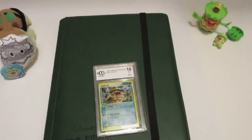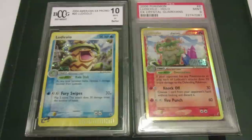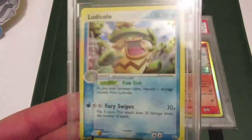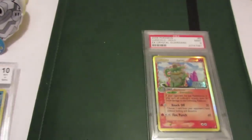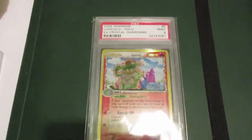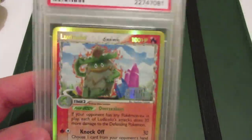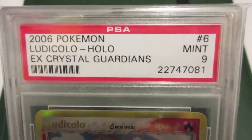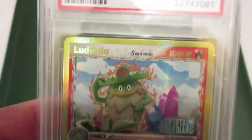Now getting on to the actual card stuff. On top we have two graded cards: a Beckett graded 10 Ludicolo promo from the EX Value Pack, from Pokémon Excavation — absolutely insane, love this thing. Then we have a Ludicolo reverse holo from Crystal Guardians from Hasoka — he knows this is one of my favorite cards and he gave it to me graded, just a great guy. It's a Mint 9 and that is just so awesome.